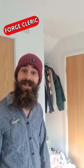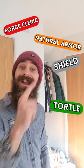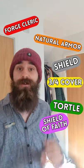Choose Forge Cleric as your class and Tortle as your race for a natural armor class of 17, then carry a shield. Hide in three-quarters cover for a plus 5 to AC, and cast Shield of Faith on yourself for a plus 2 to AC.